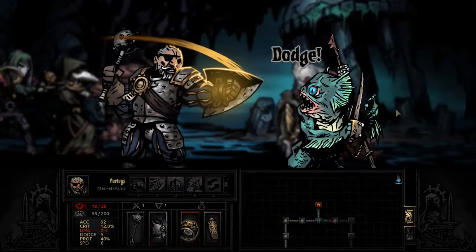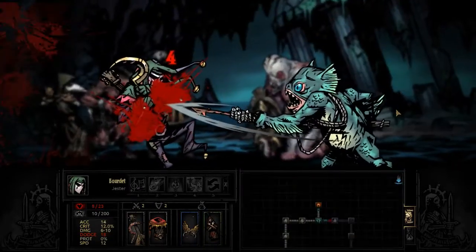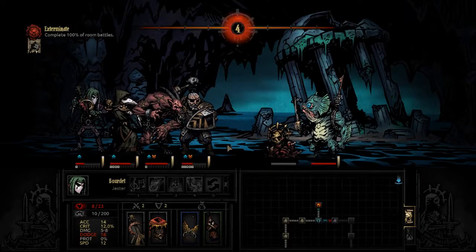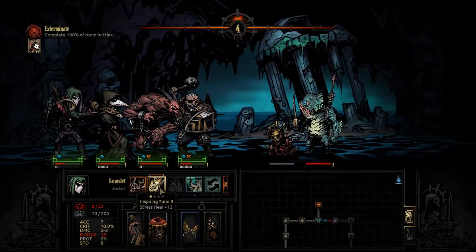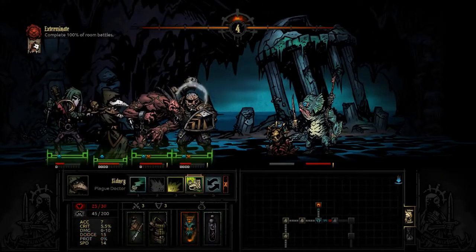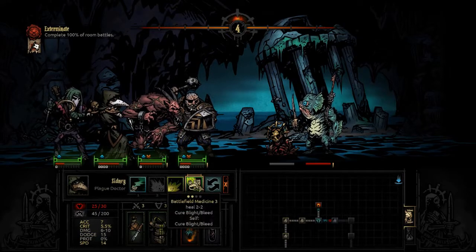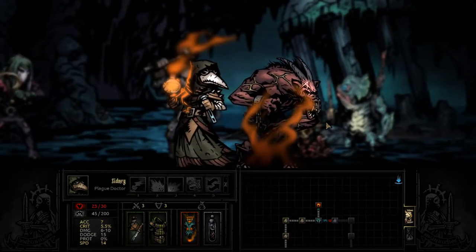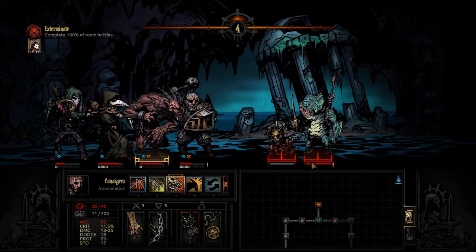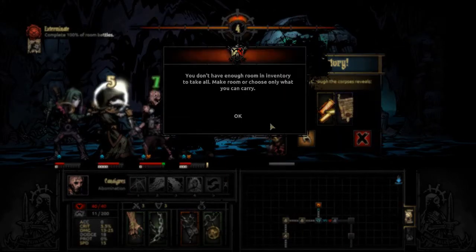We're going to stun on the man-at-arms, and reduce a bit of stress from the man-at-arms. Spearfishing against the jester for damage on the man-at-arms. And him - make sure that he can get the kill. Alright, very good. Rage - there we are. Look at that - all of those goodies and I'm gonna not take those. Let's move back.